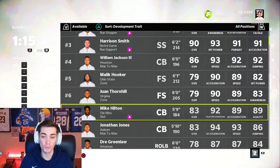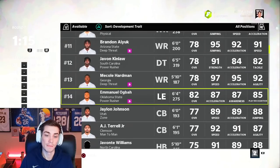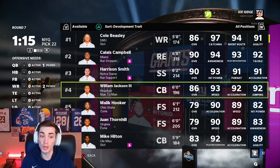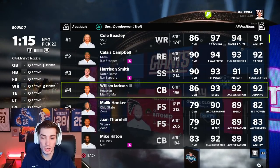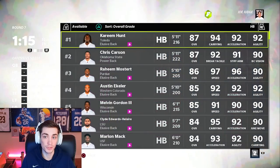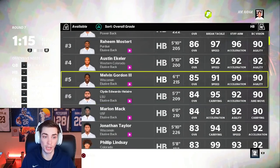You're not going to be able to keep a guy like Jalen Waddle or Ja'Marr Chase on the board — they're too young, they're too good. So if you look at what we've picked so far, we got a quarterback, we have two wide receivers. I haven't drafted a running back because we really just don't need to — there are still a bunch of really good running backs and good young running backs available.